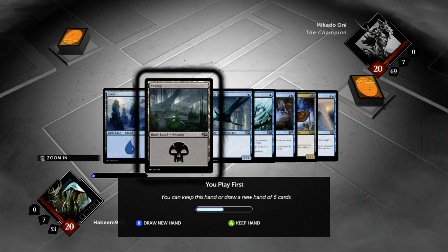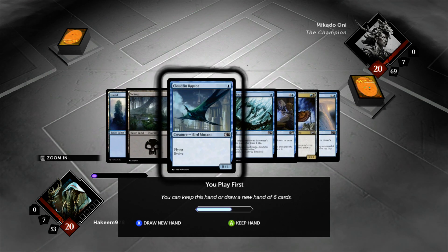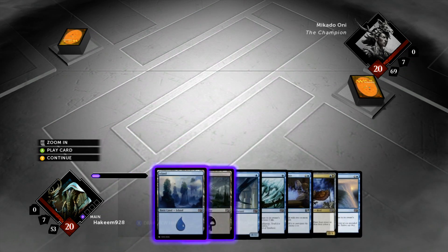Now we're looking at a 7-card hand with 2 mana. We've got turn 1 Raptor, turn 2 Strix, and Military Intelligence as a follow-up on the play — so that's a pretty strong start. We're going to keep this.